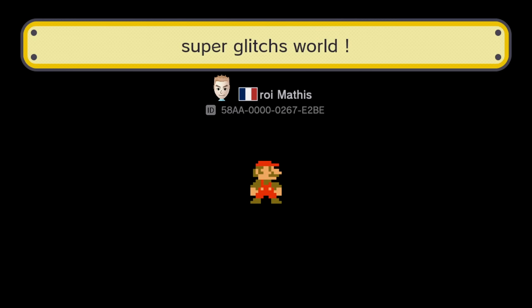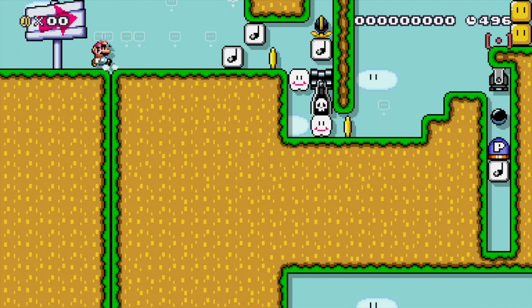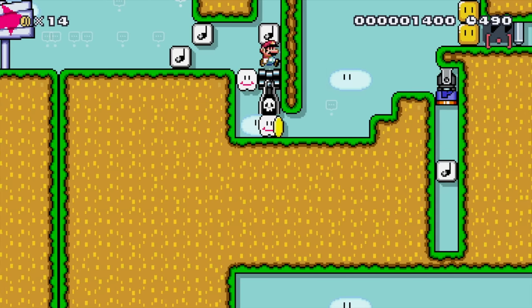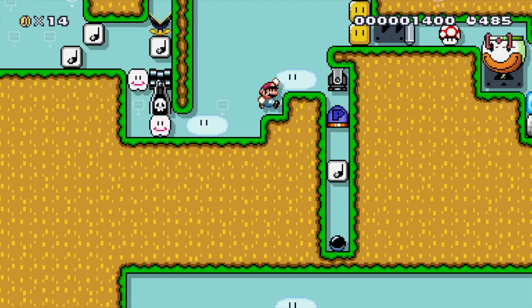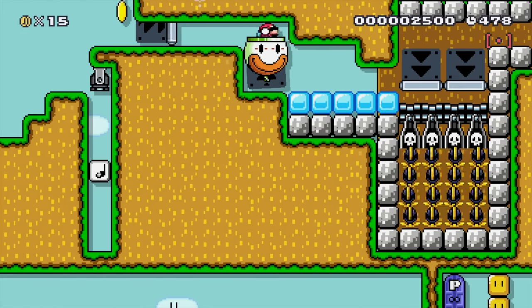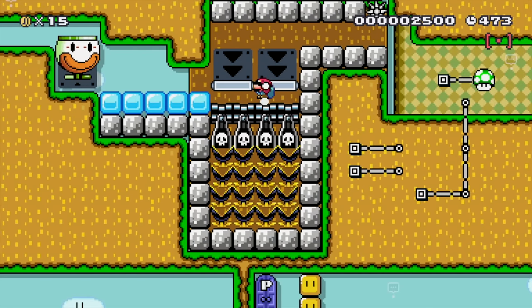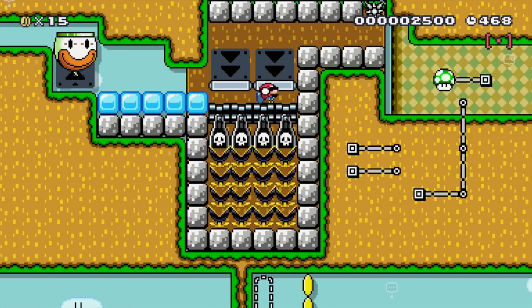This first one is called Super Glitches World. I just randomly picked this one because it had a lot of stars. It appears we have to crouch jump to get through here. Third time's a charm — there we go, we got through. And that pushed us through the cloud, that's pretty cool. We can grab the P-switch from behind the cannonball. Get the mushroom. We gotta slide through here, and we can jump through the one-way wall, but when we do, we stay crouched no matter what. I'm not holding down right now — this is really weird.